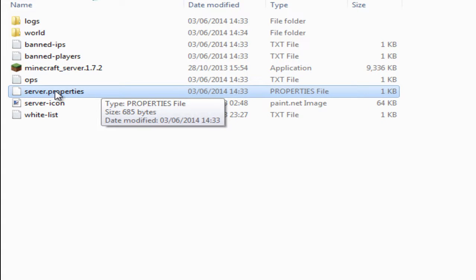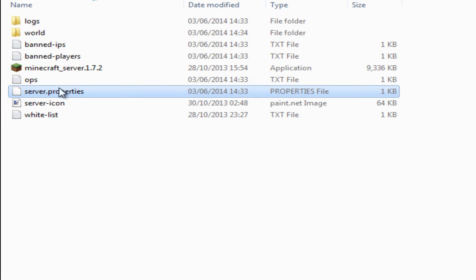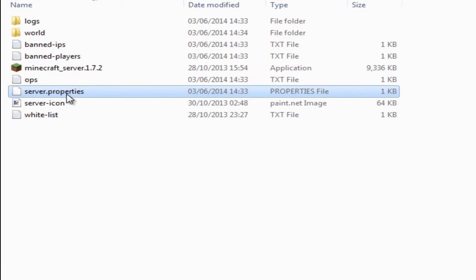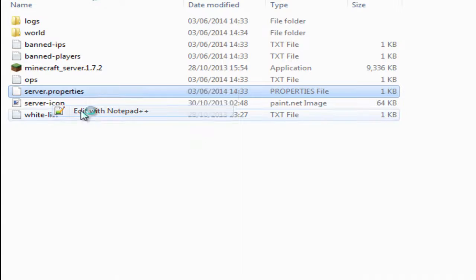If your server is on Bukkit or Spigot or something like that then you will also have this, but you might need to edit it in a different way via FTP or something. What I am going to do is just right-click and edit in Notepad++. You could do this in normal Notepad but I recommend installing Notepad++ as it is just easier to see the layout of the file.